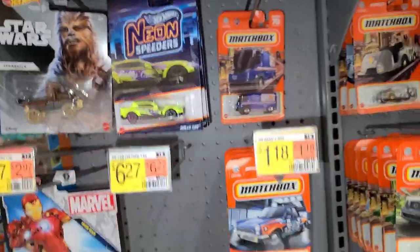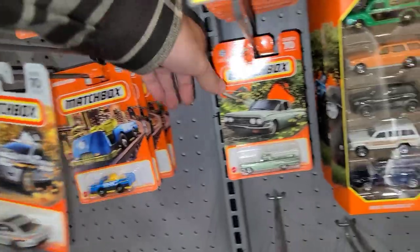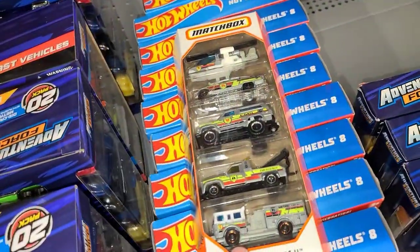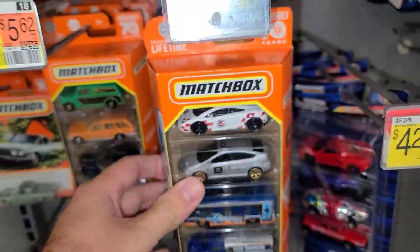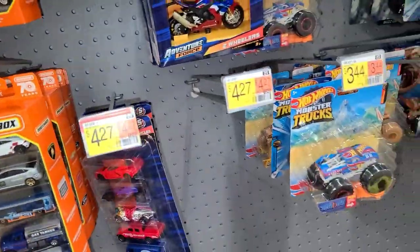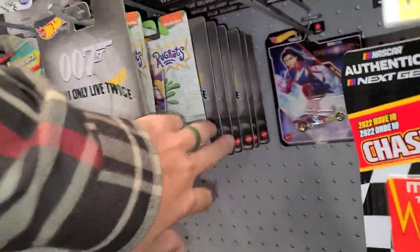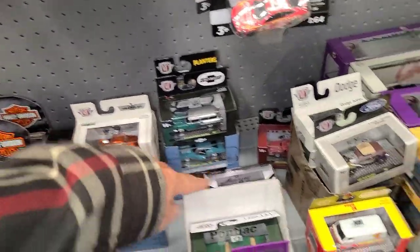Moving on — some Neon Speeders back here, all the GT or Rally Cats. A couple of Matchbox up here, nothing too crazy. One white card — I like this El Camino. Some rail cars. I see a white set of Matchbox five-packs, and a Lamborghini up there too for a highway airport set — one of my favorite sets right there. Over to the premium stuff — not a whole ton of new stuff back here. Here's all the Alpinas, all the 007s.